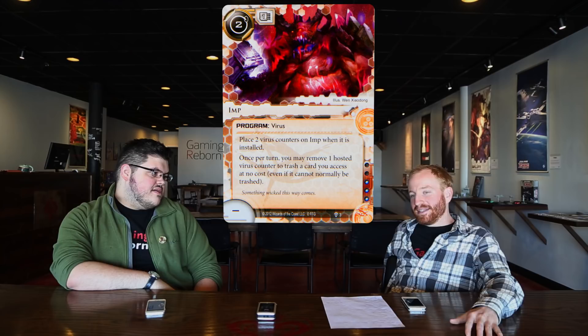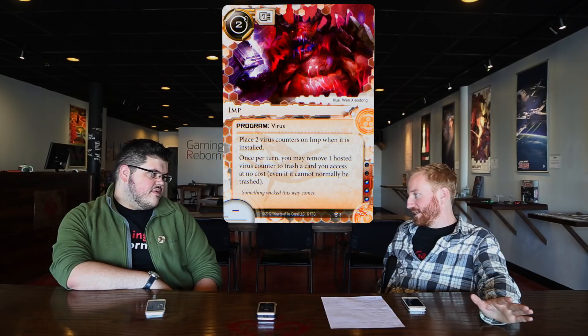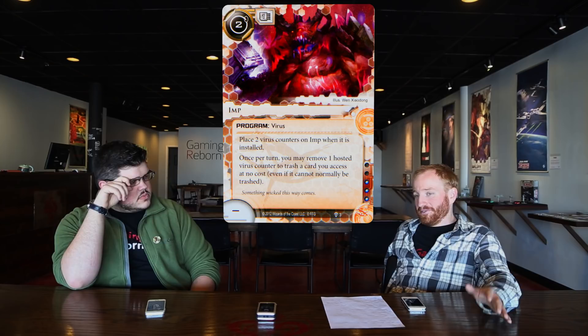The Virus Breeding Ground was a passive effect I hoped would coincide with drawing a virus I wanted to pump up — like finding Imp or Jinning out a Data Sucker. The thing about Imp with Virus Breeding Ground though is if you put more viruses on it, I'm just going to purge. The idea was to play Imp, use it that turn, and then if you purge, fine — but if you don't, I can slide another counter on and trash something else. You might just purge the Virus Breeding Ground if it has a bunch of counters, and I'm fine with that too.